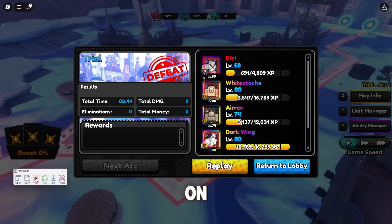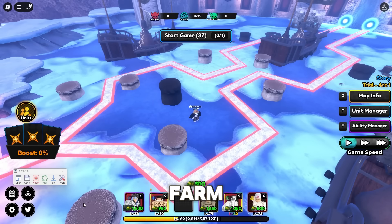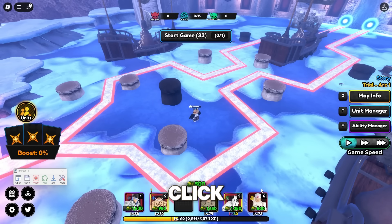Alright, click record on your Tiny Task and spam the replay button. Now what you want to do here is place all of your farm. Don't start the game yet. Place one farm, then you can click start the game.